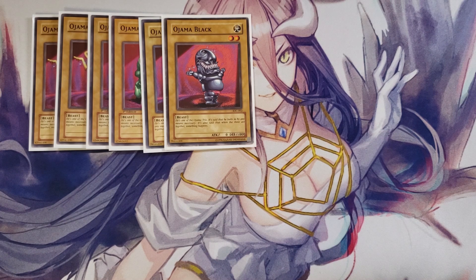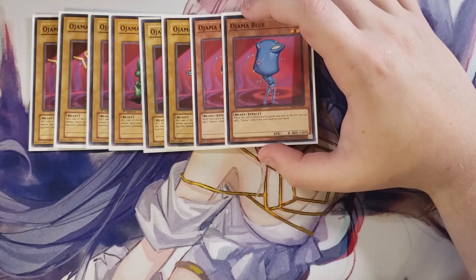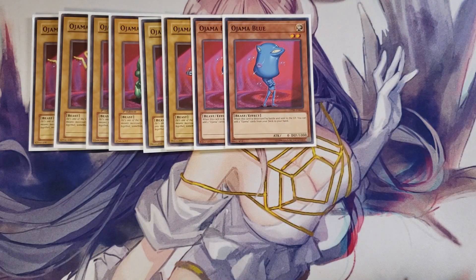We play two copies of Ojama Blue. Ojama Blue has the ability that when this card is destroyed by battle and sent to the graveyard, you get to add any two Ojama cards from your deck to your hand. It's a really good effect — you can grab any two Ojama cards you particularly need directly from your deck.